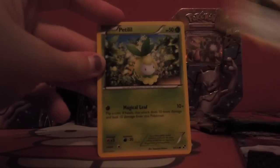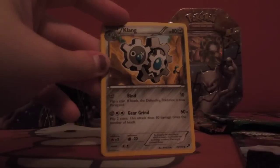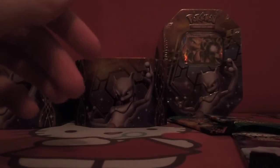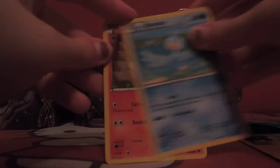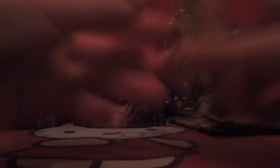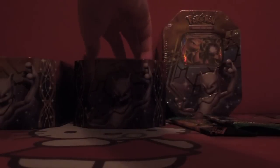It looks like we have a Fire Energy, Lillipup, Patrat, Blitzel, Ducklett, Klink, Servine, Pokeball, Simipour, and a Reuniclus. Alright. The next one: Dearly, Fennekin, Emolga, Ducklett, Pansear, Whimsicott, Chandelure, Ferrothorn, Pansear, and a Pheasant. Just toss those in there.